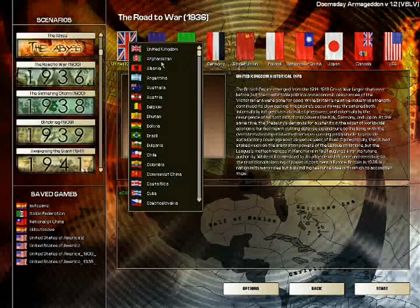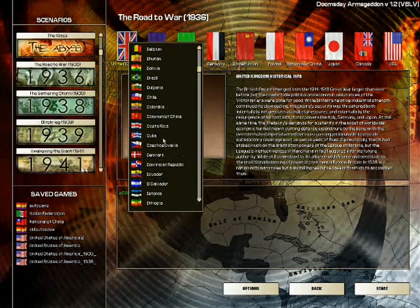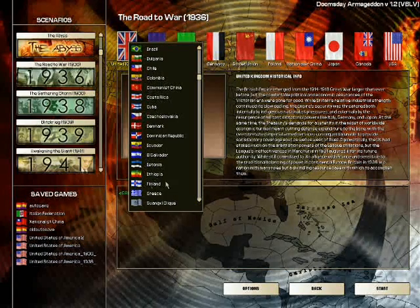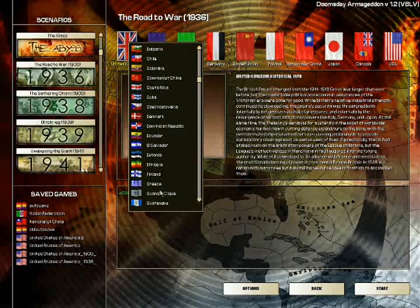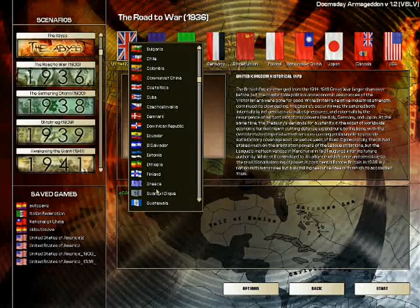You can play as Afghanistan, Albania, Belgium, Cuba — before they were Communists, remember that — and Ethiopia. The problem with Ethiopia at this point is that they are at war with Italy, which is sometimes a lose-lose situation. But it can be possible to stop the Italian advance.